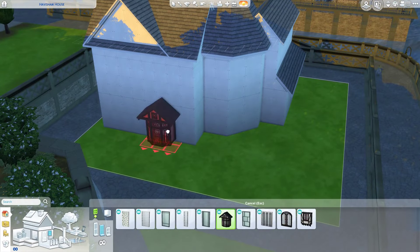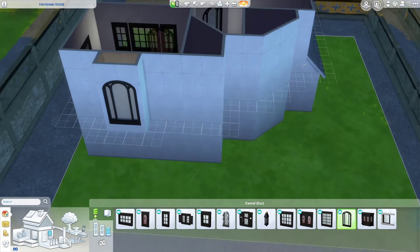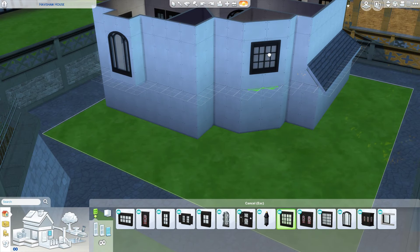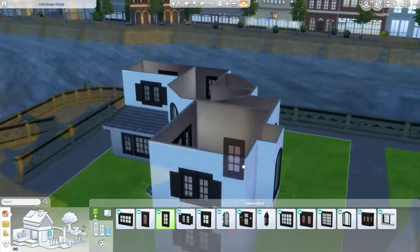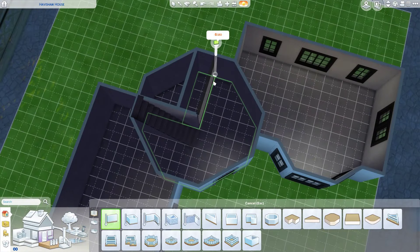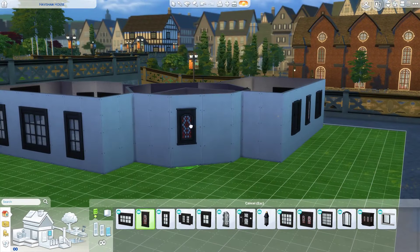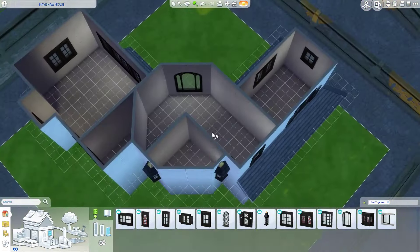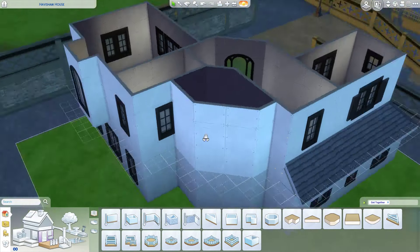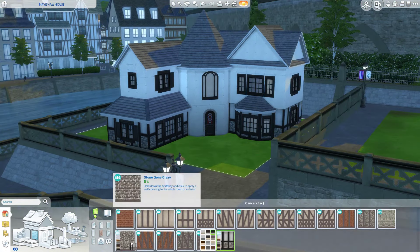I felt like the back was a little bit plain, so I used items from the Windenburg pack — which came with Get Together — and I wanted those jetting-out windows. I couldn't get them to fit and look good, so instead I made my own jetting-out window and used little wall decorations to look like they're being held up by supports. I think it works out nicely.